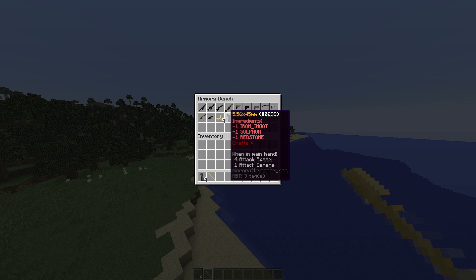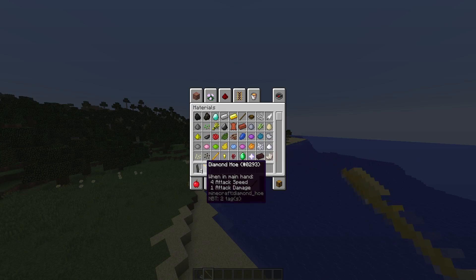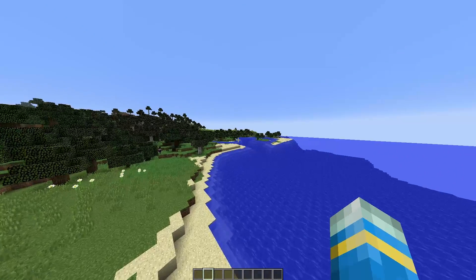It's pretty straightforward — iron ingot, sulfur, redstone, and that crafts four of them. Then you just reload using the F key.